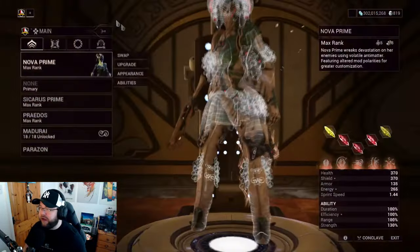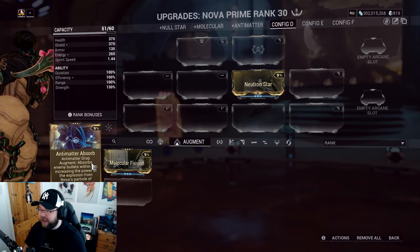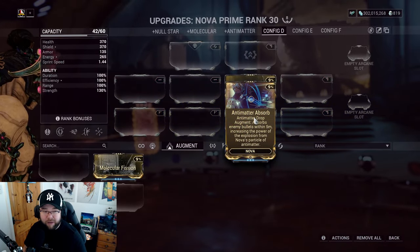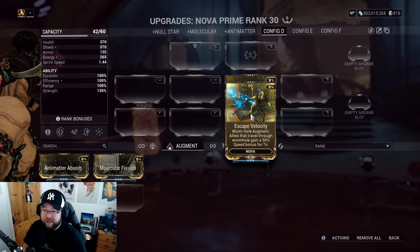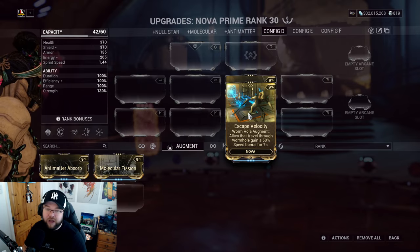This is mostly quality of life, and nothing changed with the Wormhole augment. The Antimatter augment is still the same, as is Escape Velocity — which is great for speedrunning and getting around.